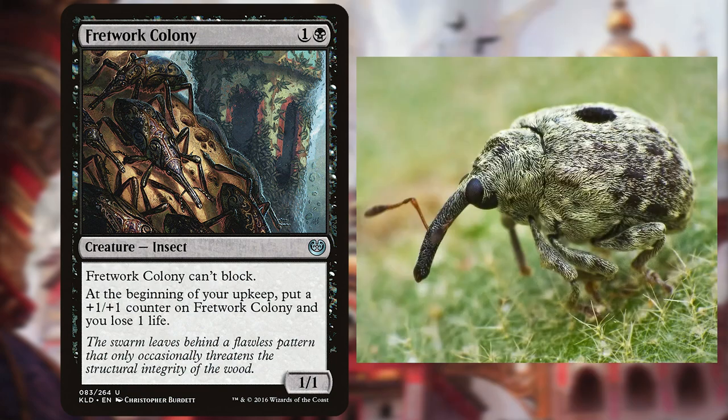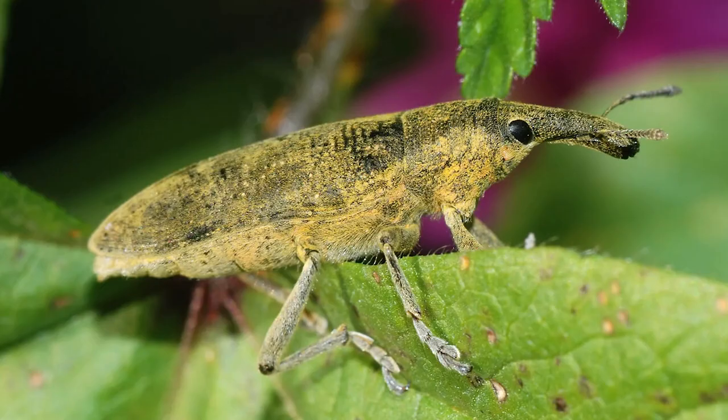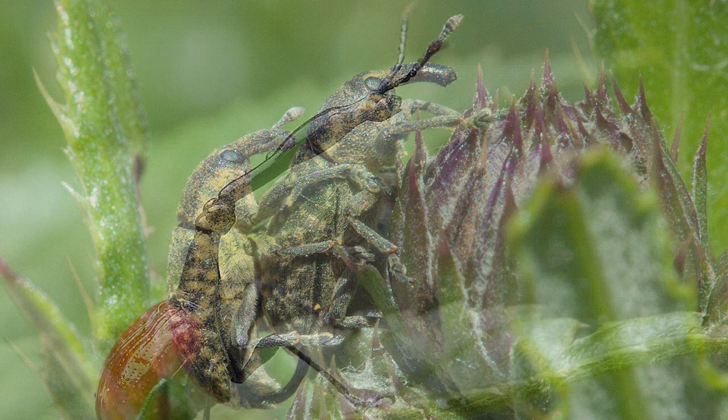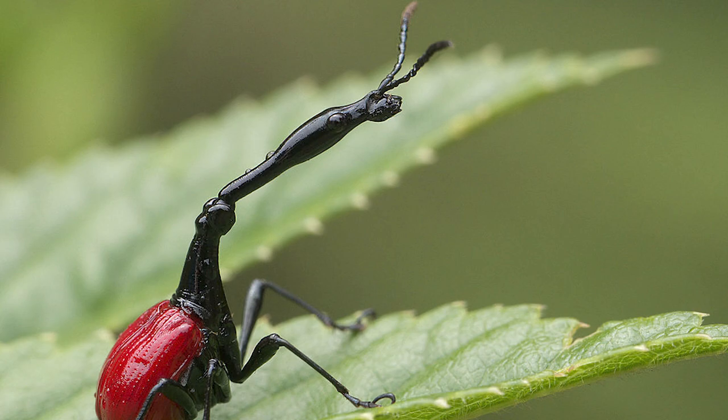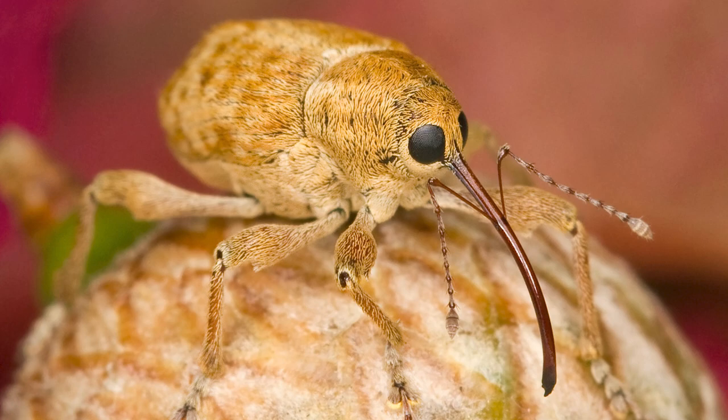What makes an insect a weevil? Weevils are beetles with elongated snouts, or rostrums if you want to get technical, which I do! See, the weevil rostrum contains mouthparts that enable it to bite and chew food, unlike the proboscis-driven, pierce-and-suck method used by most other insects.